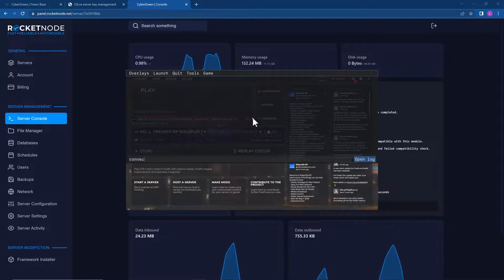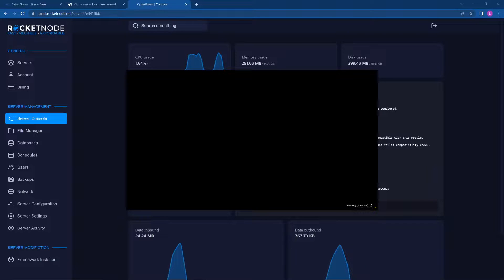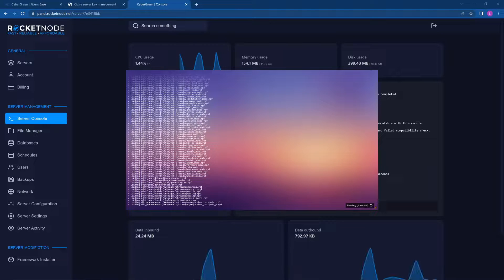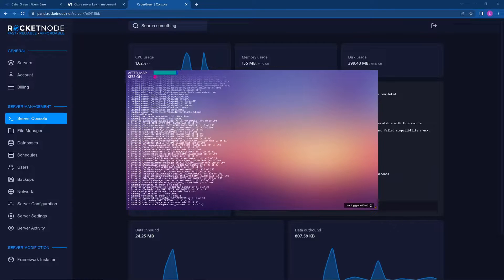In FiveM you can do 'connect' followed by the server IP, or once you have it set up you can just find it on the server list. If you set those project names like I mentioned earlier, it will definitely appear on the server list. Here we go.